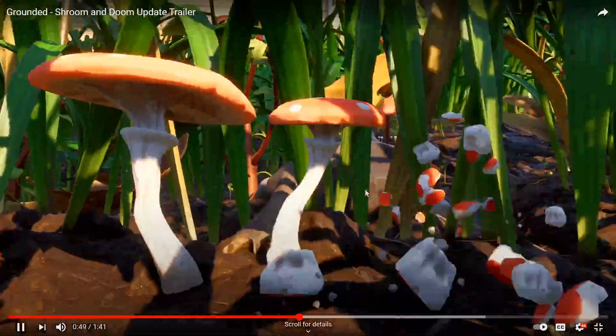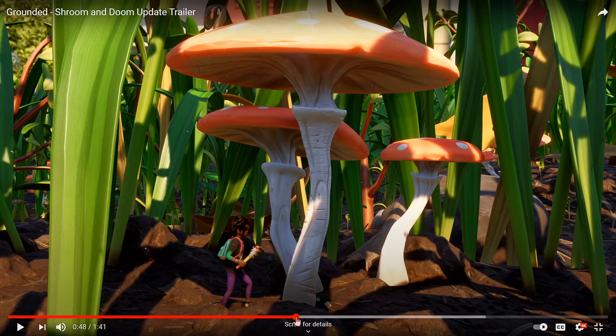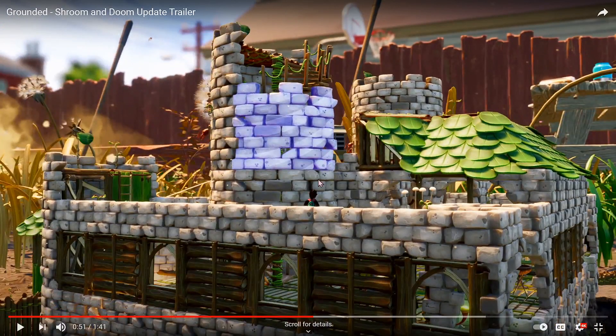And of course, mushrooms. It's just a normal insect axe that they use to chop down the big mushrooms — people were talking about a tier three axe but I don't think it's going to be that, I think it's just going to be the tier two. You can see there's a whole bunch of different types of building pieces.